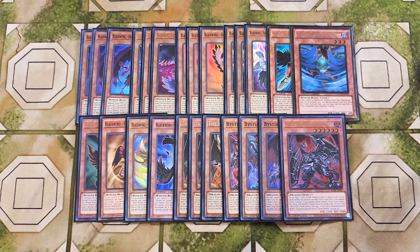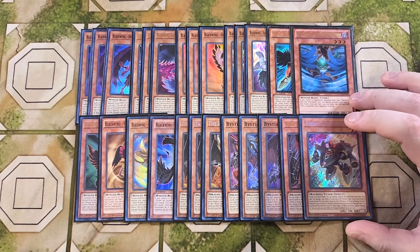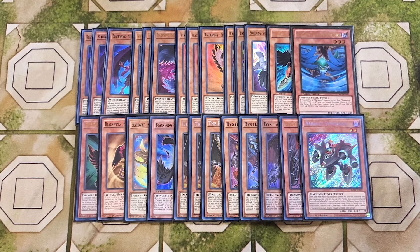We then play a single copy of Assault Synchron. It's amazing as a one-of because it's a Small World bridge, plus it's a Blackbird — a reference to Crow Hogan — which is really cool. During the main phase you can Special Summon this card from your hand and take 700 points of damage. While it's on the field, you cannot Special Summon except for Synchro Monsters from the extra deck, which is not a big deal because all we're playing in this extra deck is Synchro Monsters. This card is really good as a Small World bridge to help get to a copy of Simu.